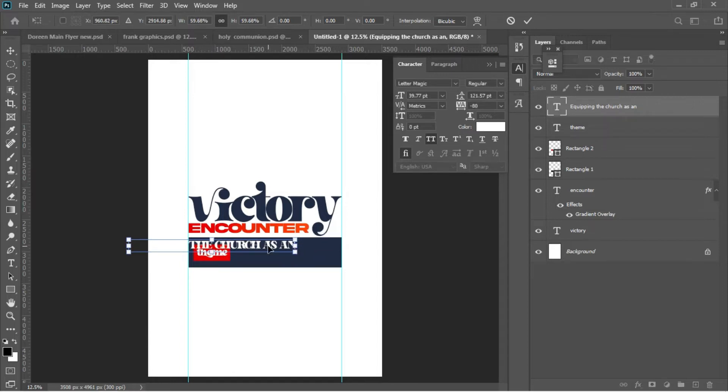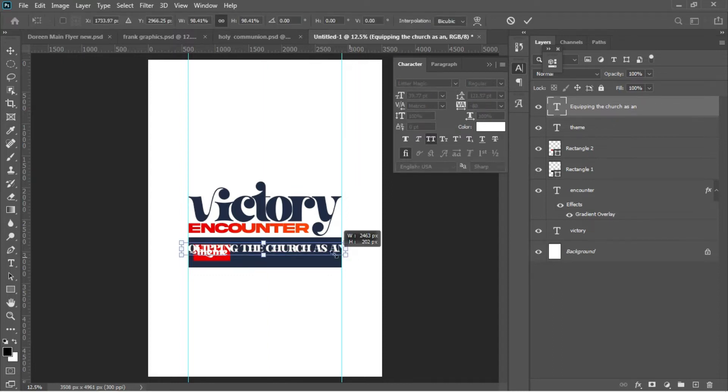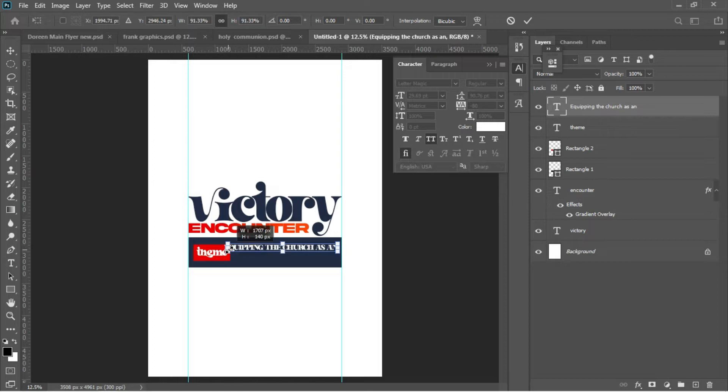I'll go for my Move tool, Ctrl+T to transform the text into the first rectangle I drew, hit Enter, and drag it here. Ctrl+T again to transform — it's a bit too big — so take your time with these adjustments until it fits the rectangle properly.